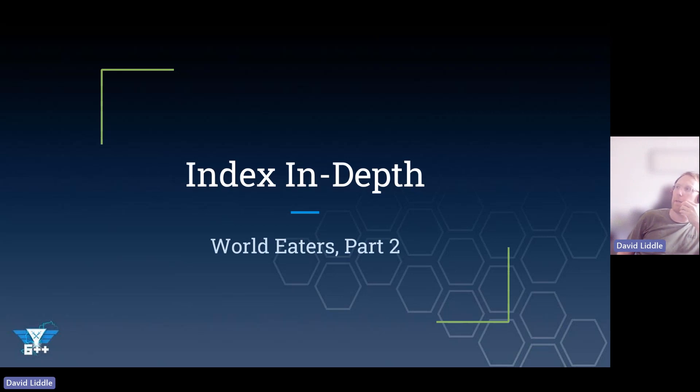In ninth edition, the World Eaters player who beat me by a couple of points — a very good player on the Icelandic team — used rhinos to missile units across the board and pressure me back into my own backfield. I think this edition will play somewhat similarly. You can take fixed secondaries like Engage, which I think works quite well. Maybe even doing actions, because some of these units aren't that strong, so if you've got a unit that can score three points with an action in the center or in your opponent's deployment zone, that's a plus.